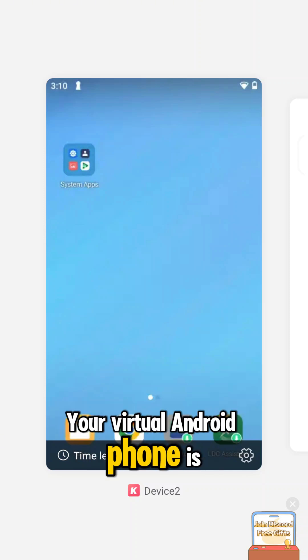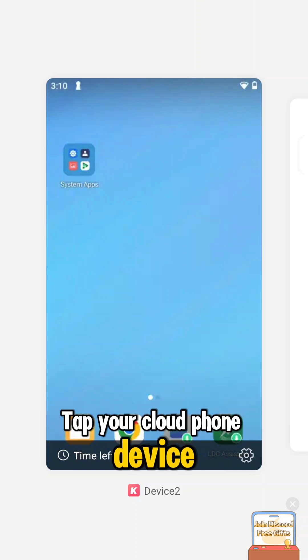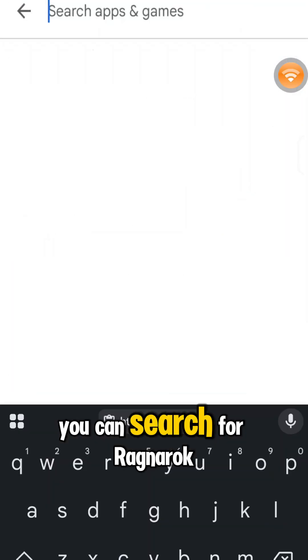Your virtual Android phone is ready to go instantly, right in your browser. Tap your cloud phone device to start and open up the app store. If you are using a US or UK Google account, you can search for Ragnarok X: Next Generation directly.